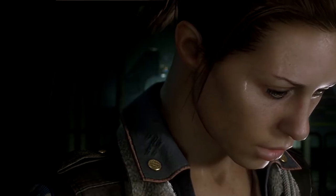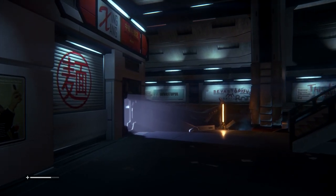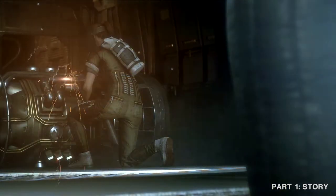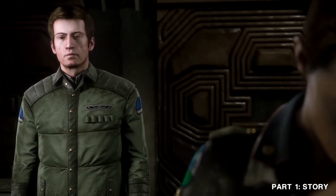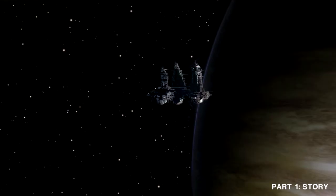You take the role of Amanda Ripley, Ellen Ripley's daughter, as she strives to unravel the truth behind her mother's mysterious disappearance, while an unidentified predator stalks from the shadows. Amanda is an engineer with the Weyland-Yutani Corporation, her mother's old employer. She is informed by the company that the Nostromo's flight recorder has been recovered and is being held on the remote space station, Sevastopol.